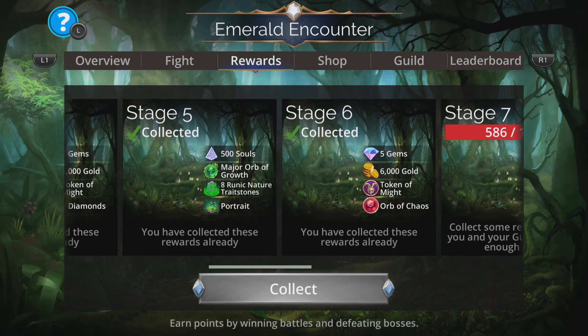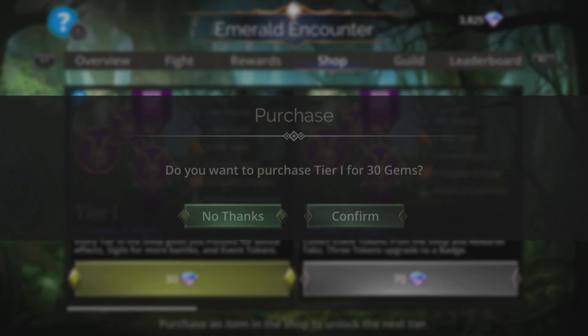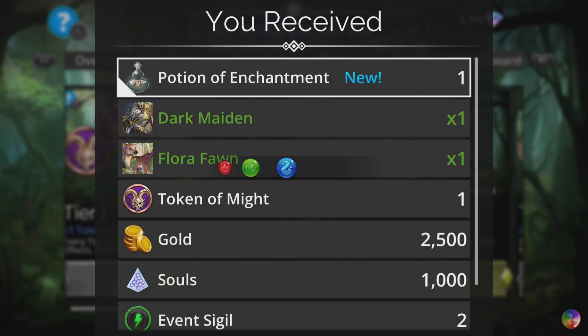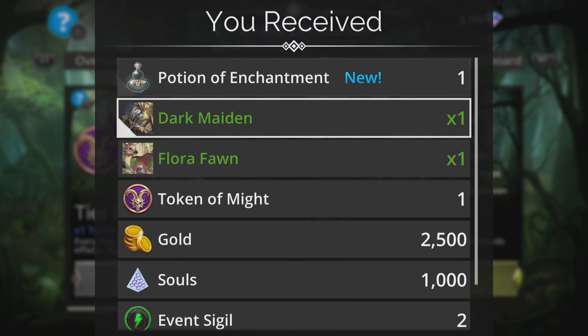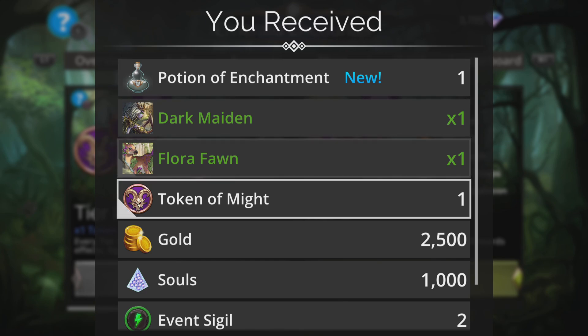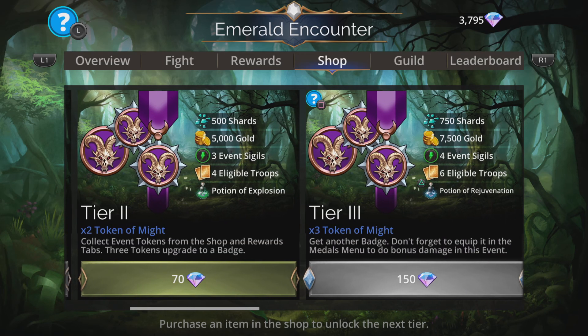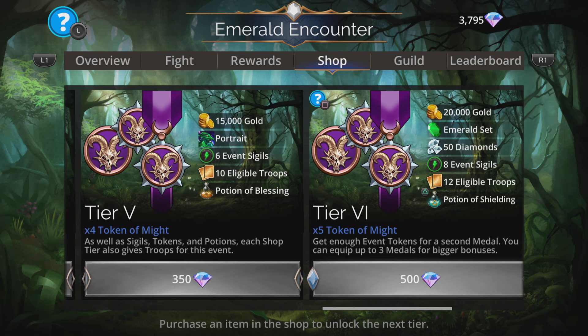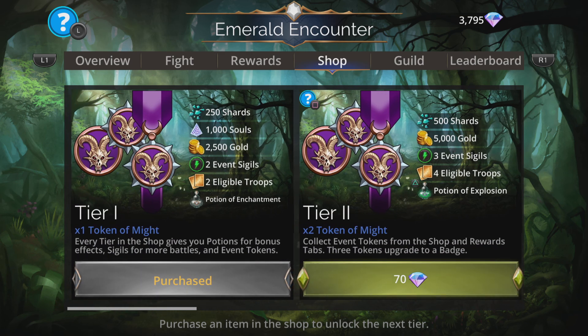Check out the soul forge review if you haven't seen it already. From the shop, the next thing you want to do is grab tier one. This is a week-long event so it's totally worth getting — it's 30 gems, totally well spent. We'll grab that and get a Potion of Enchantment, so all our troops are going to start enchanted at the start of each and every battle for the entirety of this event. As well as that you're going to get other troops, more tokens, more sigils, and more stuff — all good.